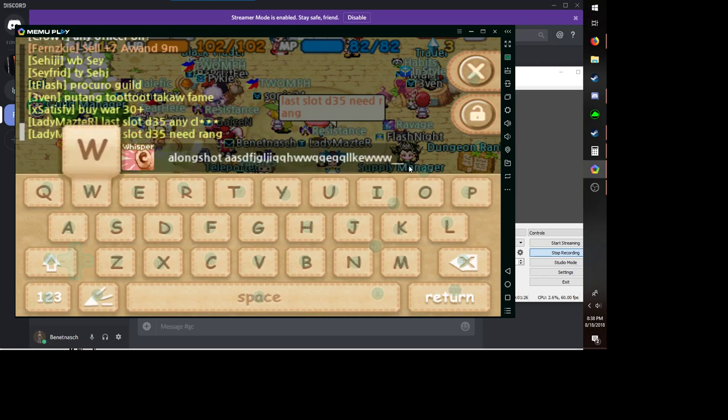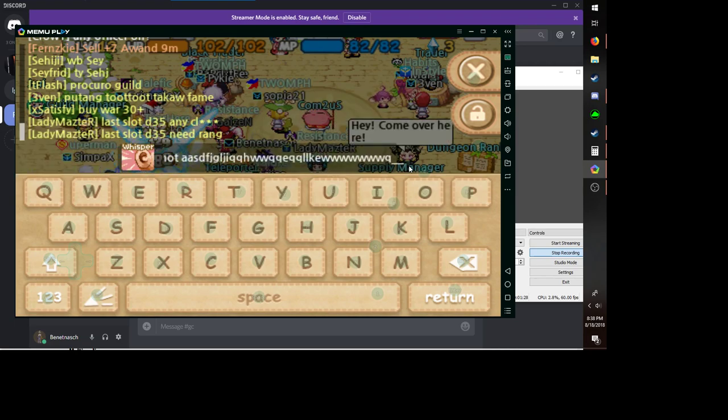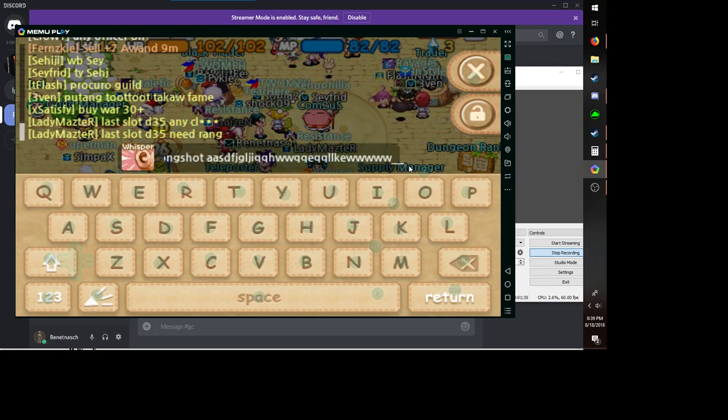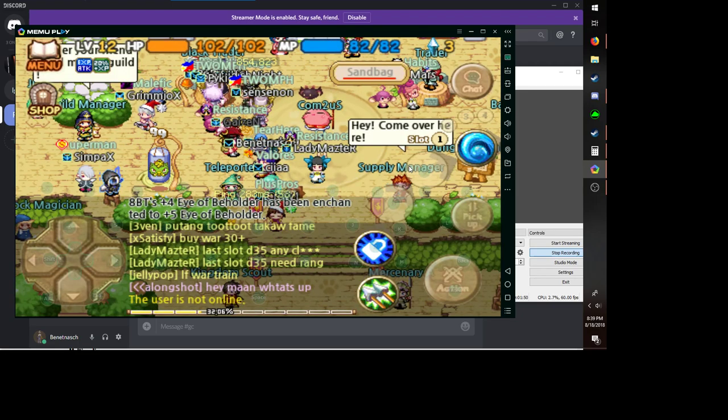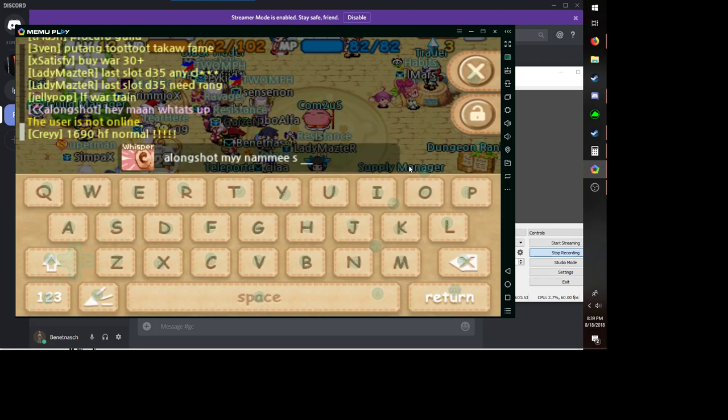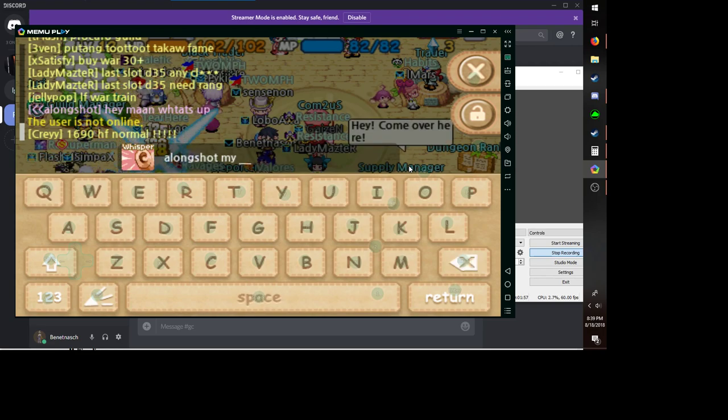Sometimes I notice that if you press a button once, it'll press it more than once — it does weird things. Like, it's pressing the letter twice when it shouldn't be. I'll show that in just a moment — see, there it goes, pressing the letter twice.